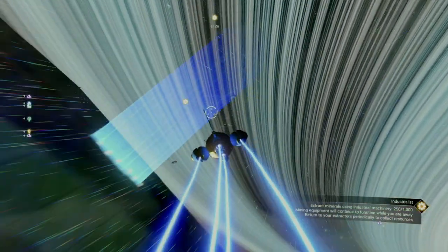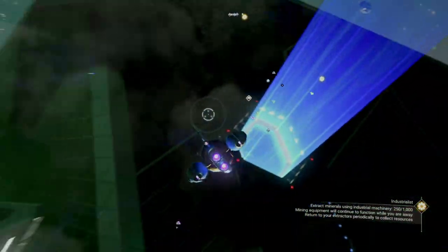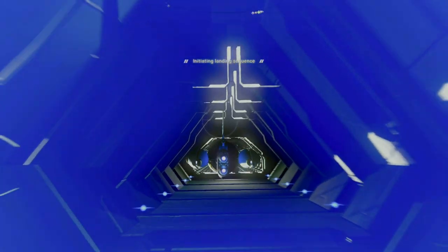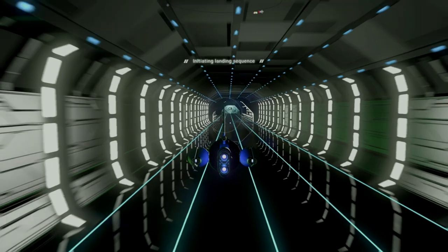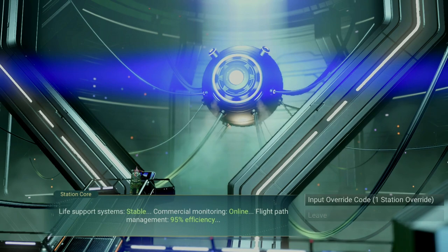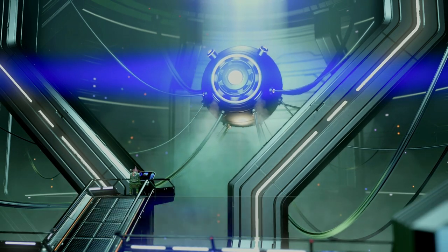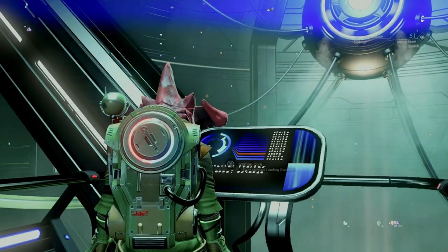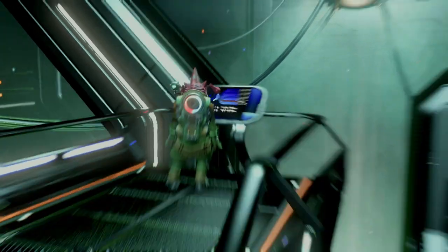One of the most anticipated milestones was heading to the space station. You'll get the welcome home milestone for visiting. We finally get to put our station override code that we earned earlier to good use — what a moment, I've been looking forward to this for so long. Come on, Sean.